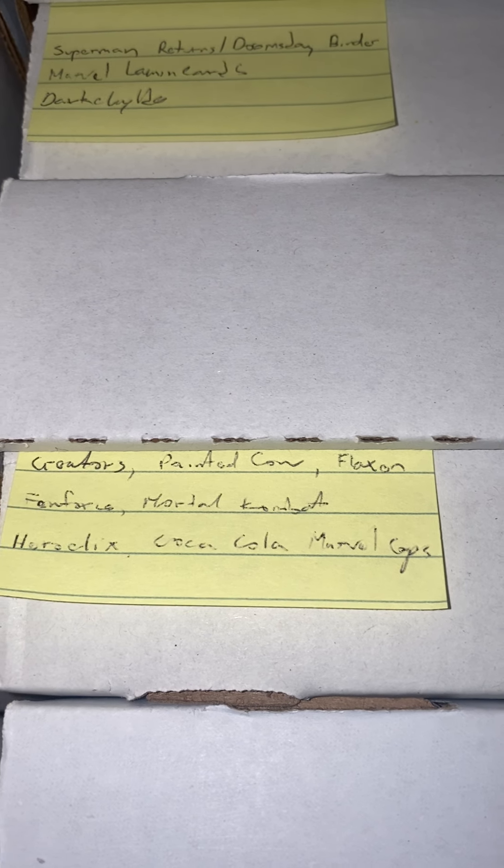Superman, Dark Child, and Lemon cards — all of those are binder sets, so they're not like related to each other, but I just put them all up there. Then we have Creators, Painted Cow, Flaxen, Fem Force, Mortal Kombat — all of those don't relate, but I'm running out of space to store everything.